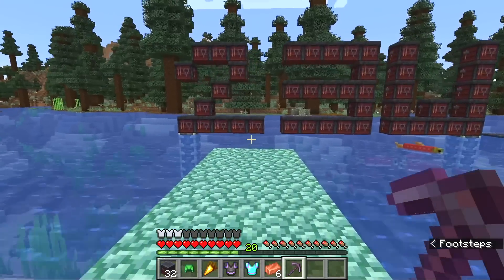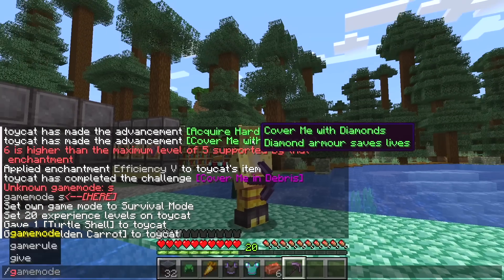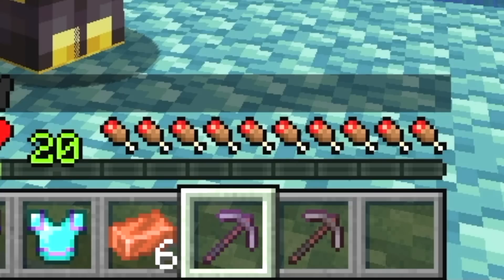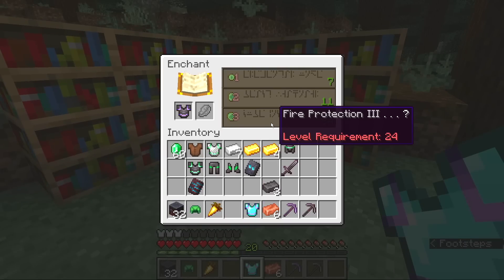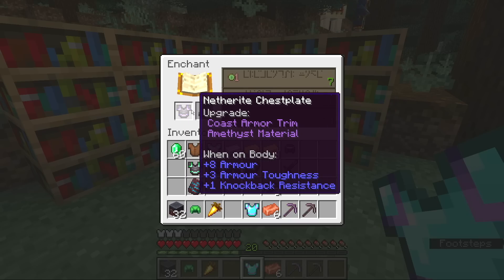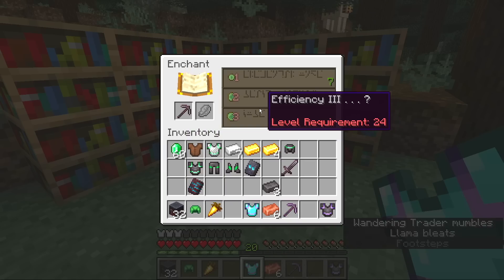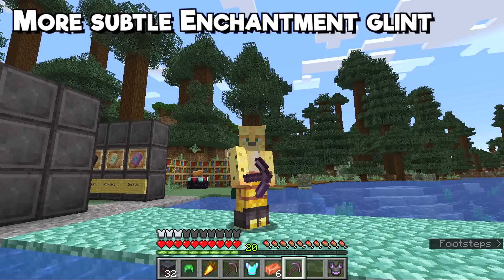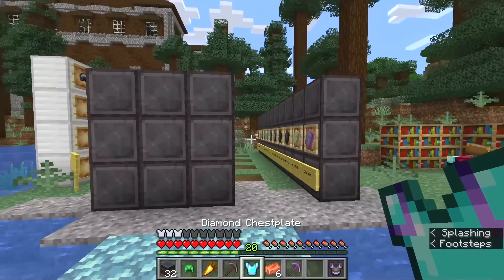The other change they've made in this update - you might notice this netherite pickaxe looks much less enchanted than it previously did. They have changed enchanting in the snapshot. My first question was: once you trim something, can you still enchant it? The answer is yes, you can put fire protection on your netherite chestplate even after you've trimmed it. But also, when you enchant it, you'll get a much lower degree of glow. This is designed so that you don't just look like a ridiculous glowing figure. It's clear which pickaxe is enchanted and which one isn't, without making it over the top.